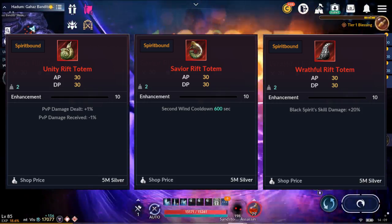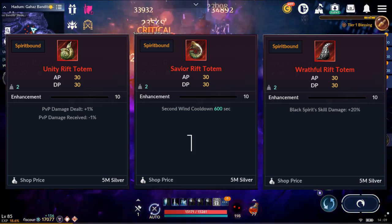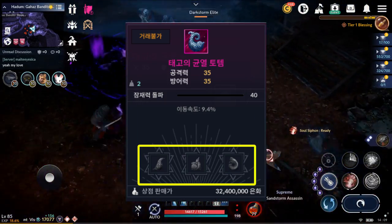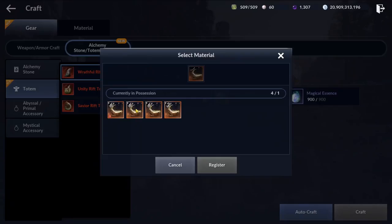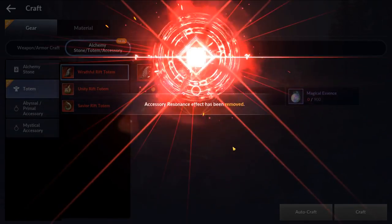Which one should you craft first? The order should be Salvation, Unity, and Wrath. Like I mentioned before, we need all three in the future. If you have three plus six totems and you only have the Wrath Orb, it is okay to craft the Wrath totem first.